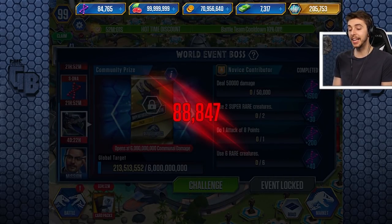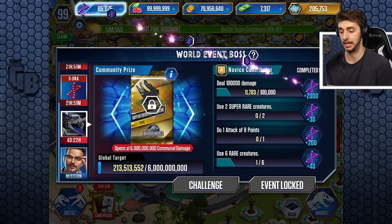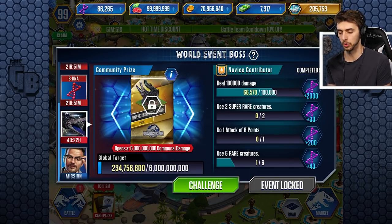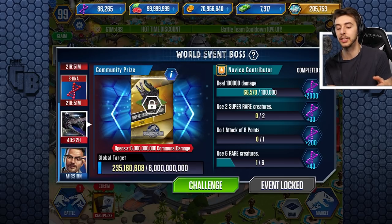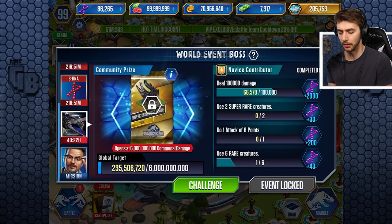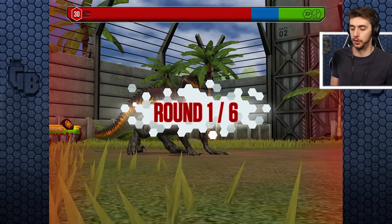We did even more — 88,000 this time! We needed to do 50,000 to get to that milestone, and then it's 2,000 next time so hopefully that counts towards it — yes it did! We just got 50,000 and then some. 66,000 damage total so far. I don't know exactly how the thresholds work but maybe it accumulates. Anyway, we got a Code 19 to do — it's Indoraptor level 40, right James, come on!